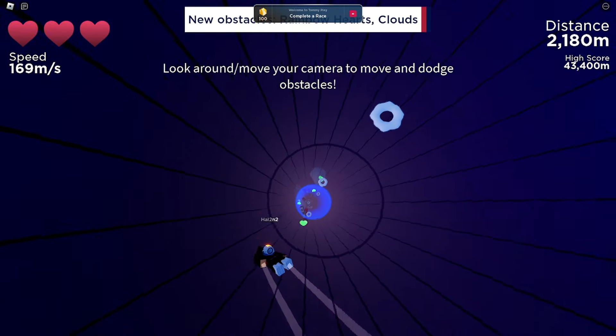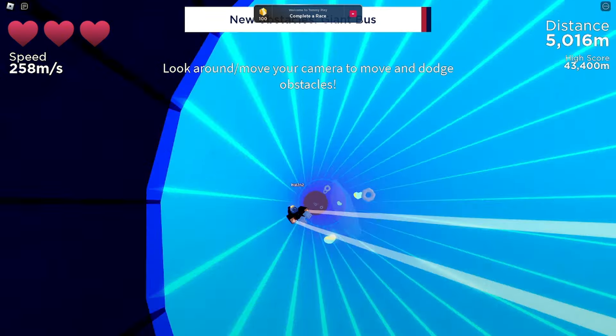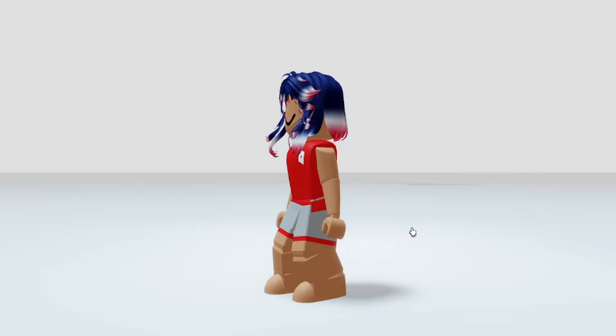In this minigame, the objective is to avoid obstacles and travel as far as possible to win. If you hit or touch an obstacle three times, the game ends. You earn XP based on your distance traveled. Keep playing until you reach level 50. Here is what the hair looks like when equipped.